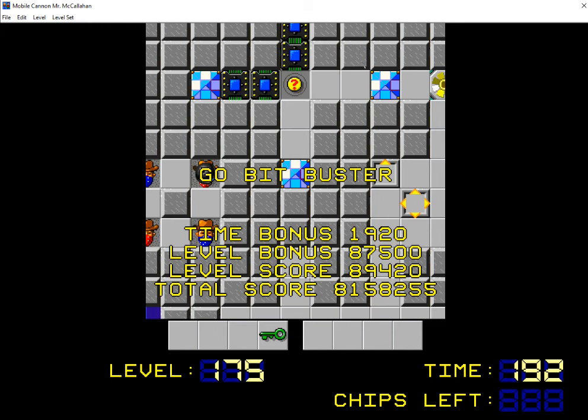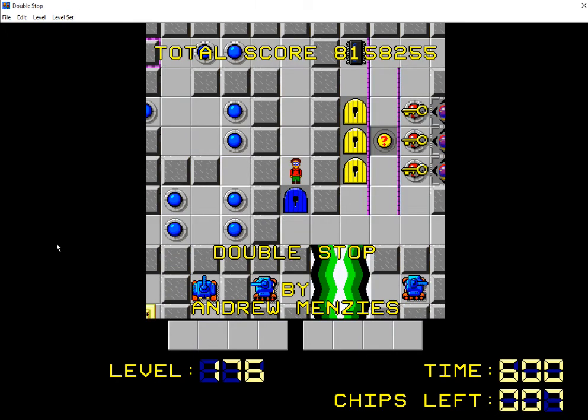So the next level is gonna be an Andrew Menzies level, and I initially suspected Quadrathlon, but now I'm wondering if it's going to be Pushing the Boundaries. Let's see — oh, it's Double Stop! Okay. I predicted this would come five or six levels later. Alright, well it looks like we will look forward to that next time. Hopefully this was a fun episode, hopefully you all enjoyed yourselves today. Thank you all so much for watching, really appreciate it. And I will catch you on the flip side — take care and I will see you then.